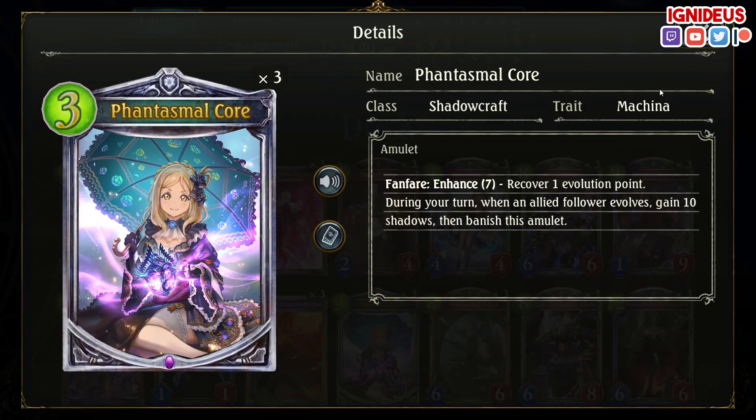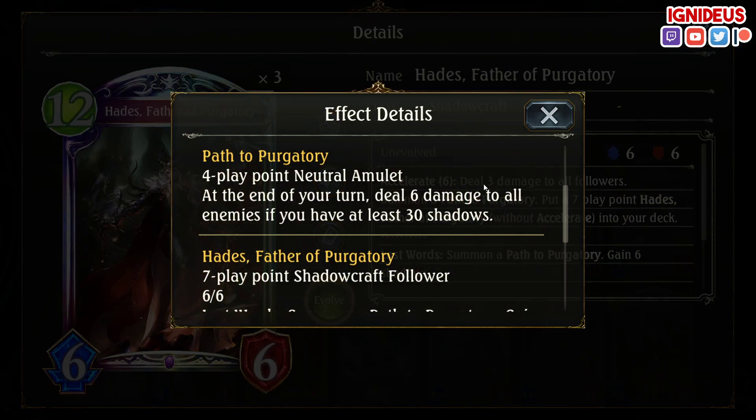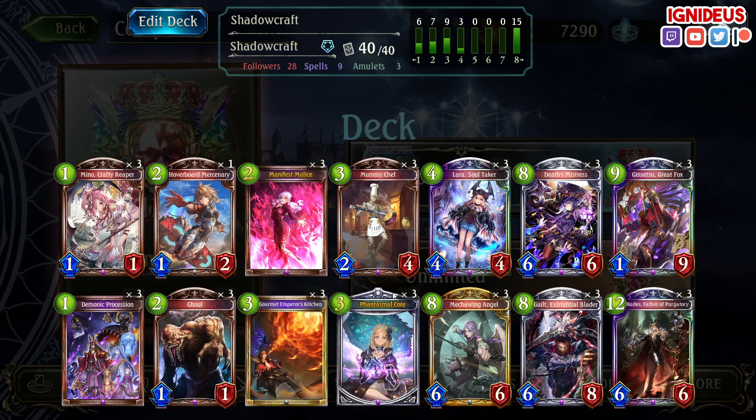Your main driver for Shadows is Phantasmal Core. Hades gives you a Path to Purgatory, which deals 6 damage to all enemies if you have at least 30 Shadows — so you're trying to get this down as fast as possible, trying to get to 30 Shadows as fast as possible, and then win the game from there.